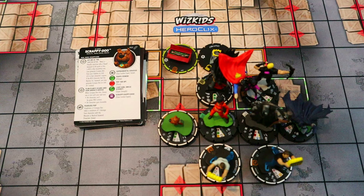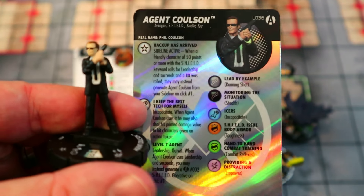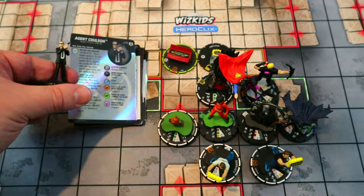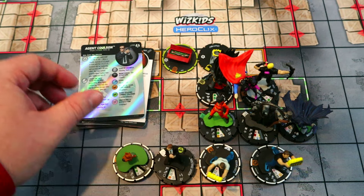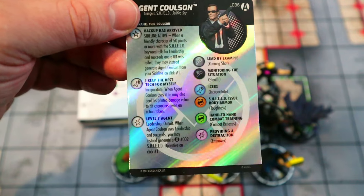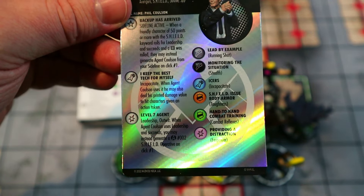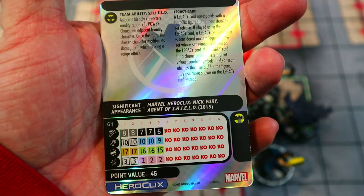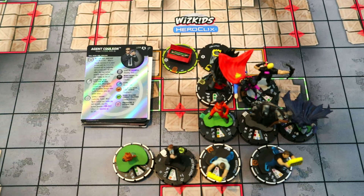We're also using the Agent Coulson legacy card. He can only be brought in off the sideline when a friendly character of 50 points or more with the SHIELD keyword rolls a six on Leadership — and Hawkeye and Hawkeye are over 50 points and have the SHIELD keyword. Once in, he can generate SHIELD Agents off his own Leadership for some extra fodder. He also has Incapacitate that can deal his printed damage value to hit characters given an action token, plus Outwit in addition to his special Leadership. A great free character to bring in early with a SHIELD team ability.